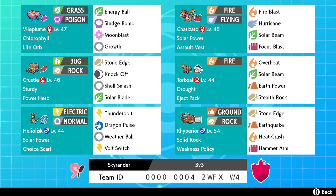Next we have a mon with Power Herb Solar Blade, which is new for this generation and works really well in sun - you don't burn your Power Herb since Solar Blade goes off directly. The idea is to either Shell Smash or just get damage done. You can Shell Smash, of course, and Gigantamax if you want to. The reason we don't have a Weakness Policy on this one is because another Pokémon on this team has Weakness Policy.